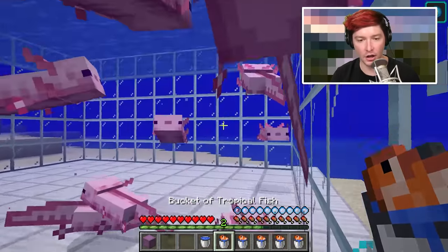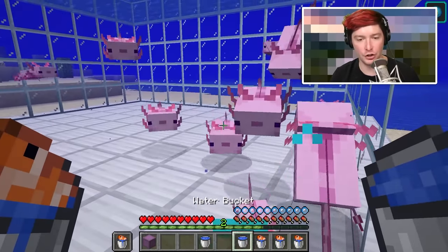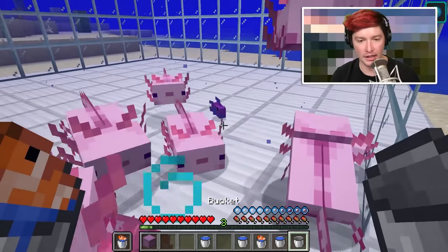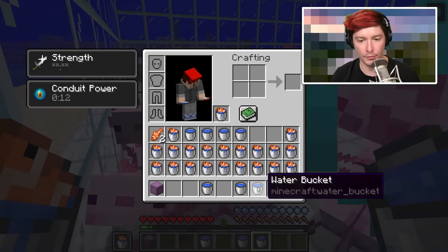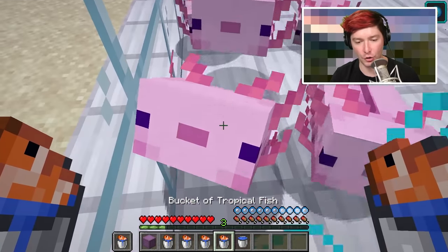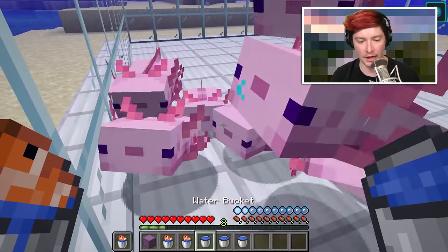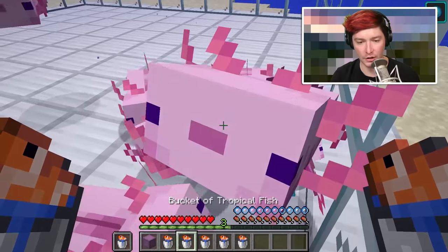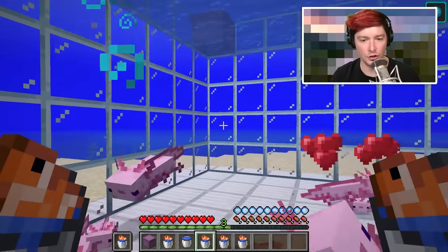Pro tip: if you keep a tropical fish in your off hand, the axolotl will stay focused on you and you can click them a lot easier to turn on breeding mode. Otherwise, once you breed one of them the tropical fish is no longer in your hands and they stop focusing on you. Put it in your off hand and they'll always swim straight to you.